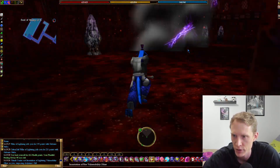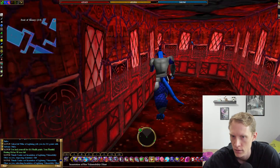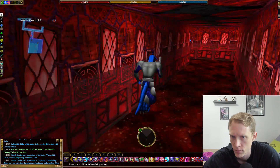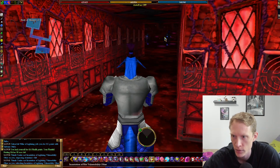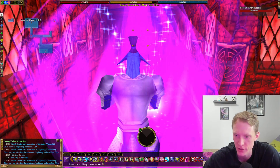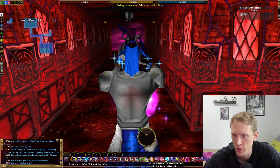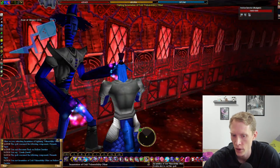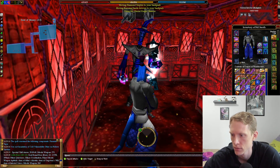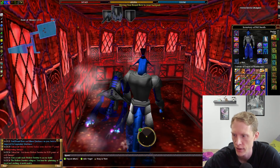Dispel gems are definitely recommended. And then you will get to this point where you will see a hollow servitor in front of you. I like to hide in this hallway here, pull just the servitor, get your imperil and vuln on, and then kill it one-on-one. Killing that opens the next door.